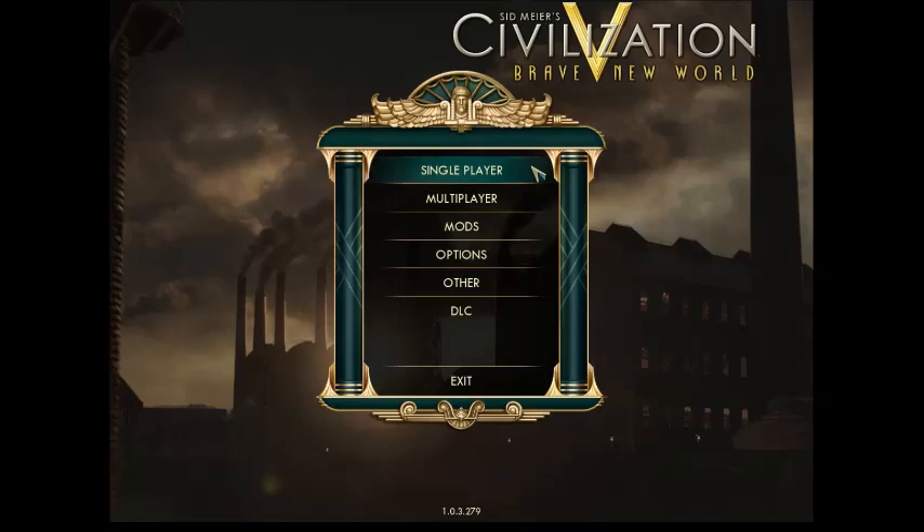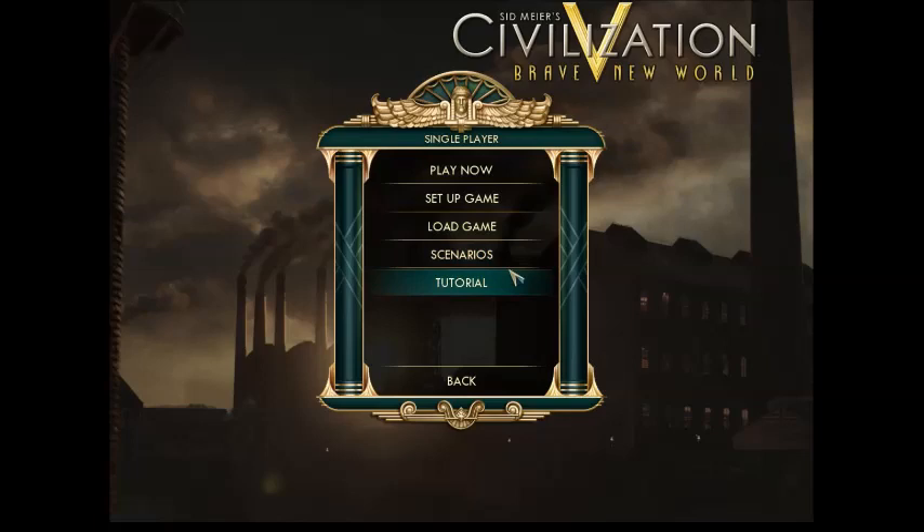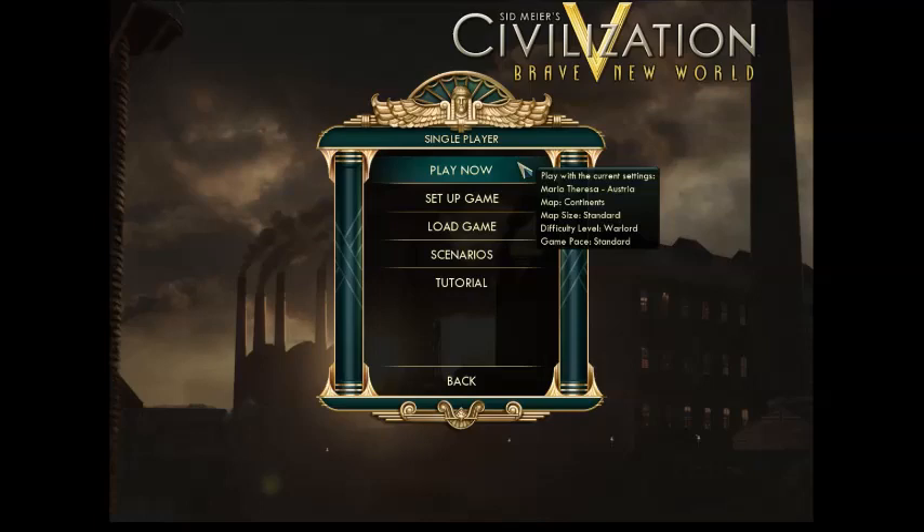Go ahead and click single player, and then this comes up. There's Play Now, Setup, Load Game, Scenarios, and Tutorial. The tutorial is really cool if this is your first time playing Civ or even your first time playing a strategy, turn-based sort of game. Scenarios are very specific, like: do you want to play as Washington trying to overtake the world? Load Game is if you already have a previous save. If you hover over Play Now, the game does this really cool thing where it tells you exactly what your current setup is. I'm going to click Setup so you can see what it looks like.